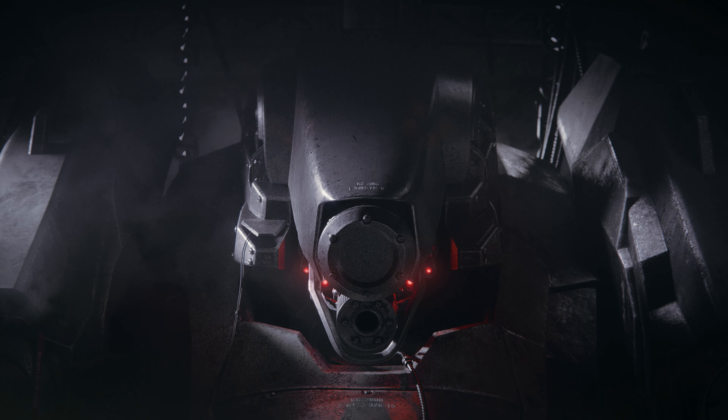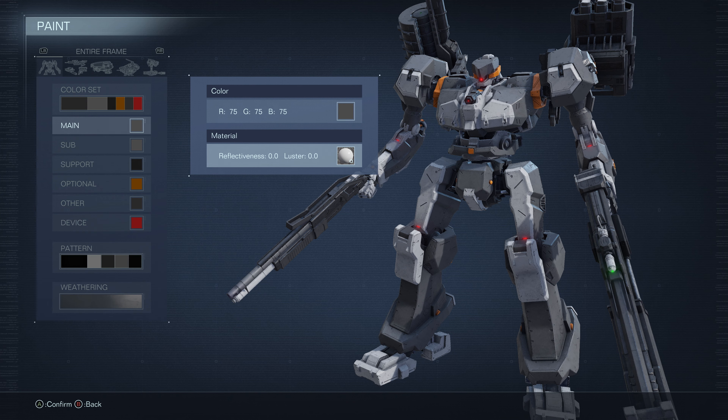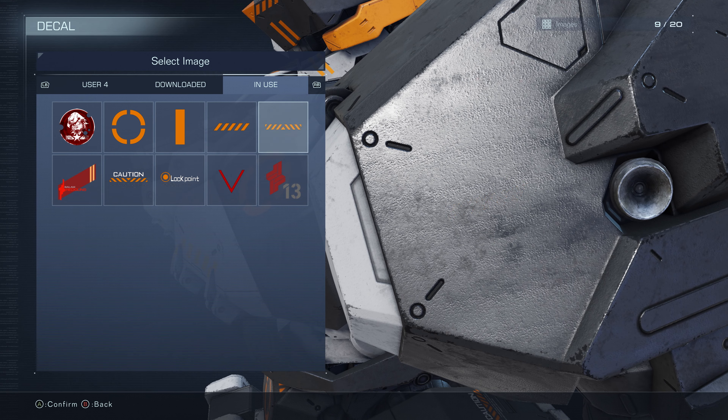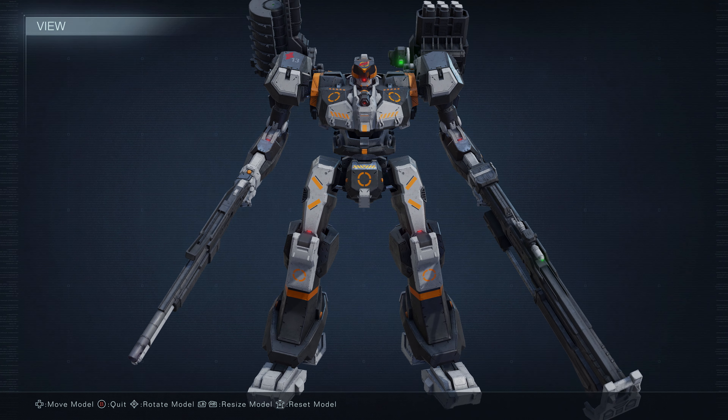By assembling your AC with the right combination of weapons, it's possible to coordinate your attacks to cause enemies to stagger and then follow up with a direct hit. Continue to optimize your AC by assembling inner parts that define its basic performance. The paint function allows you to decorate the AC that you've assembled — set the coloring and texture, apply your own original decals, and create your one-of-a-kind personalized AC.